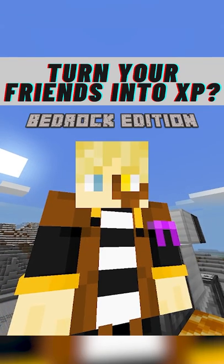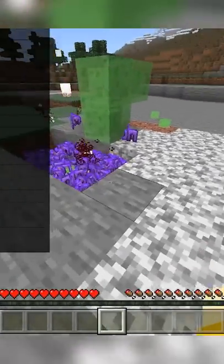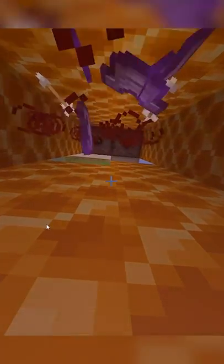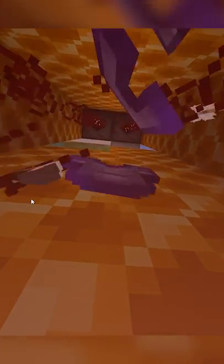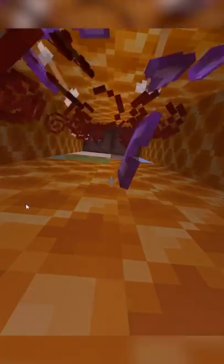Hey, wanna turn your friends into a mob grinder? I do too, and I have an idea of how we can do it. In another video I showed a glitch that duplicated your enchanted armor, and I built a structure that bed traps you into a pit, forces you to wear thorns 3 armor, and shoots you with arrows of harming every single time you respawn so there's no escape.